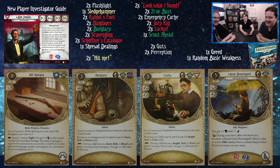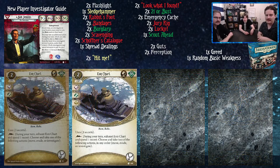You can play your Black Market and sell people an explorer. Janae also enables a lot of tricks — you can move to a location with an enemy and then throw that enemy back to your friend at the previous location. She's just strong. Then finally, Eon Chart level one: two cost — during your turn, exhaust it and spend a secret to choose and take one of the following actions: move, evade, or investigate.